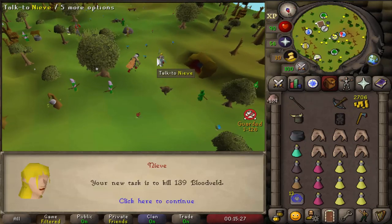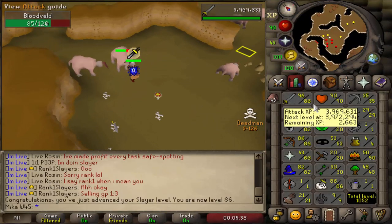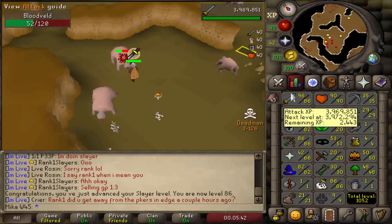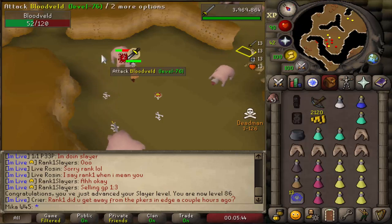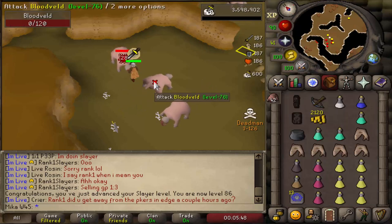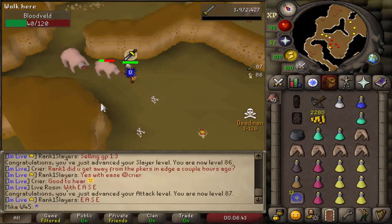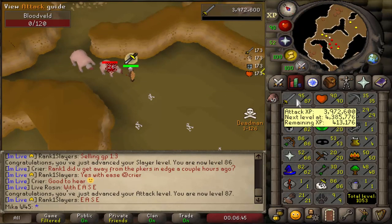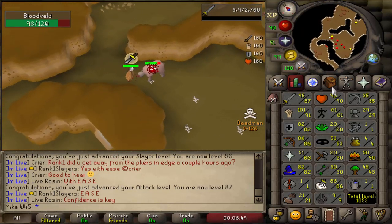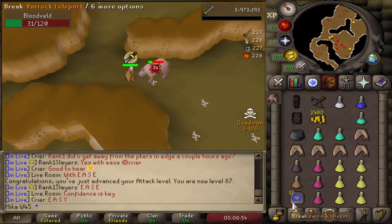New task — Bloodvelds, very nice. Well, that was one of the levels I didn't expect to get — 86 Slayer. I'm kind of preparing to get 87 attack, and we just got 86 Slayer, which is also one more level for Krakens. Super excited to start doing them. And there it is, 87 attack coming through as well. The next level is going to be defense again, and then strength soon after. Almost done with this Bloodveld task as well, so that's very, very nice.